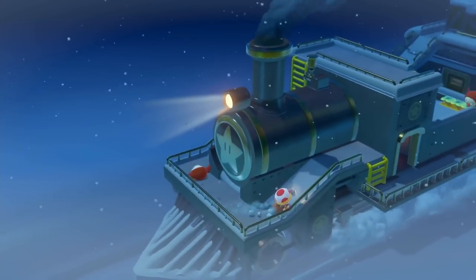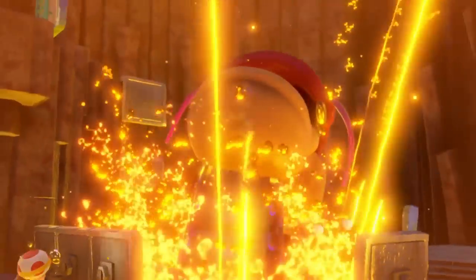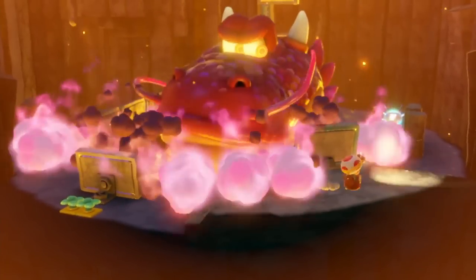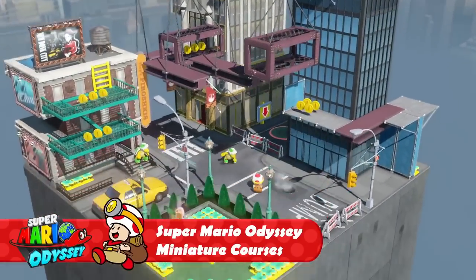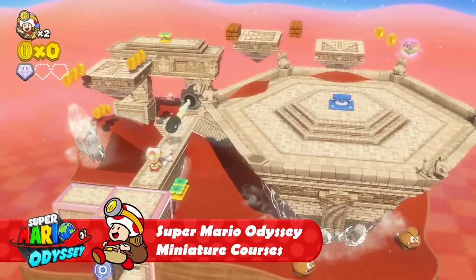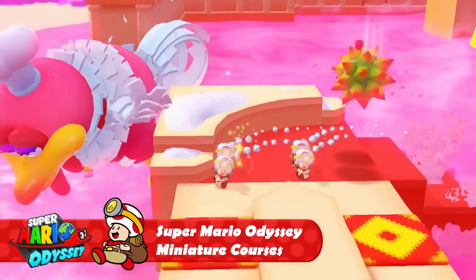The adventure spans trains, slides, haunted houses, pinball cabinets, a dragon's cave, and you won't believe what else. New courses based on the Super Mario Odyssey game also make their debut — from the Metro Kingdom, to the Desert Kingdom, to the Cascade Kingdom. Captain Toad will have many new areas to explore.